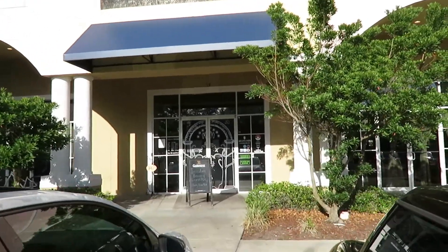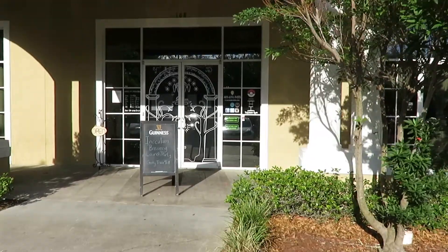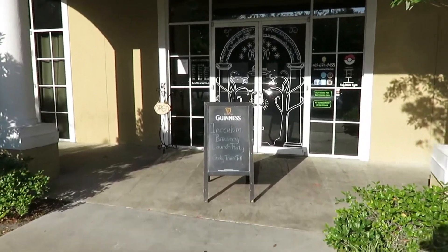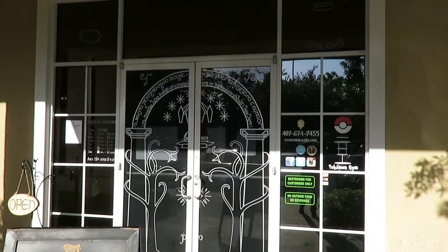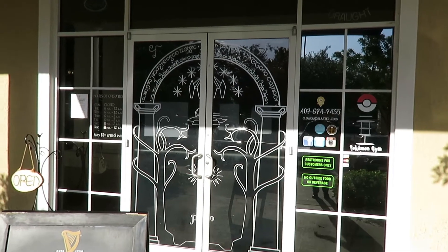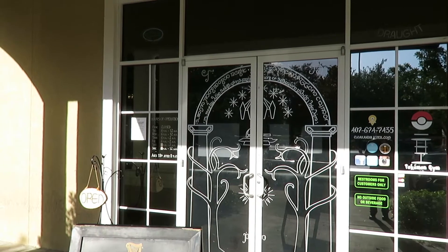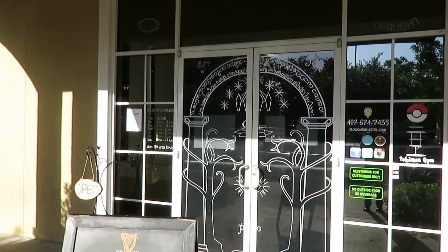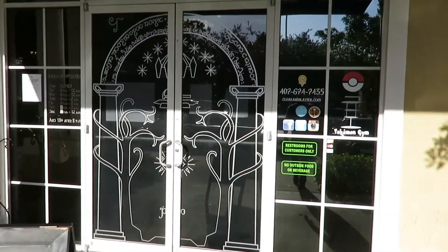So Cloak and Blaster is not just a video game place — it is also a tabletop gaming pub. It looks like there is a brewery launch party today. And look at the door — you know you're heading into a cool place when you see that. Hours of operation: 6 p.m. to midnight Tuesday and Wednesday, 6 p.m. to 2 a.m. Thursday and Friday, and earlier hours on the weekend. So let's head on in.